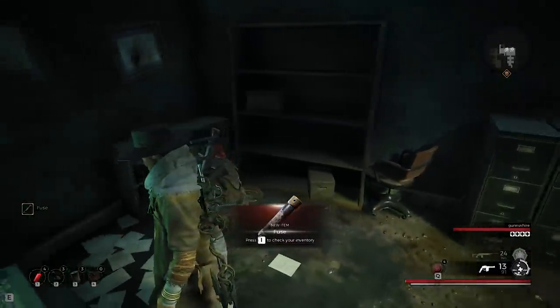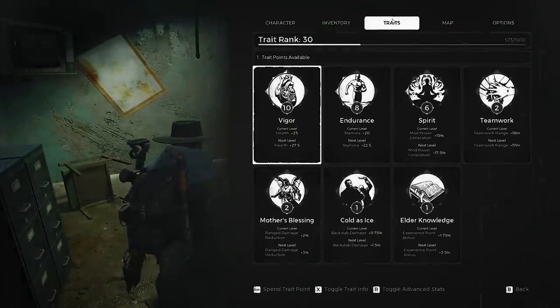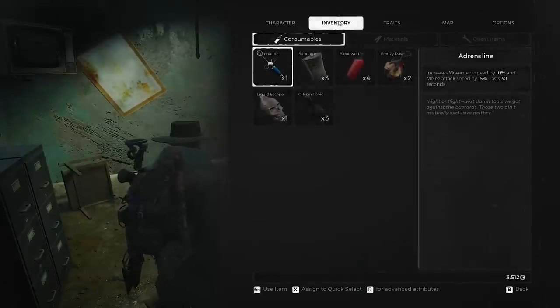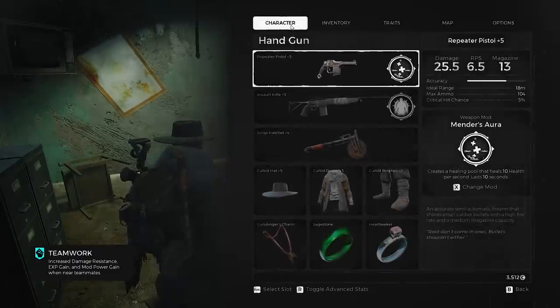I just picked up a fuse - what is that for? We did end up getting a new trait - elder knowledge, which gives us experience point bonuses. That's good - faster progression. And the fuse is a quest item.